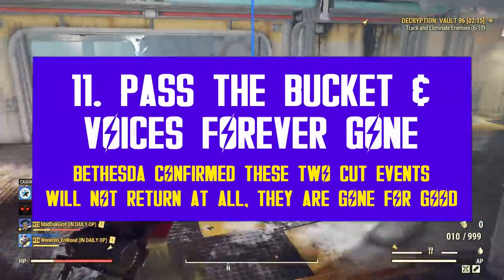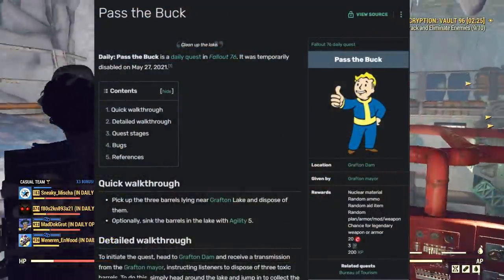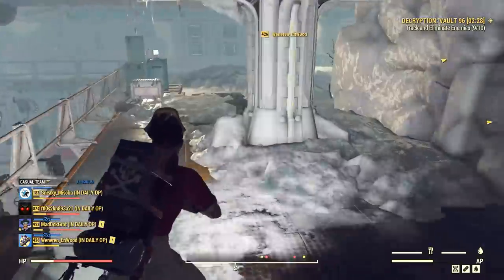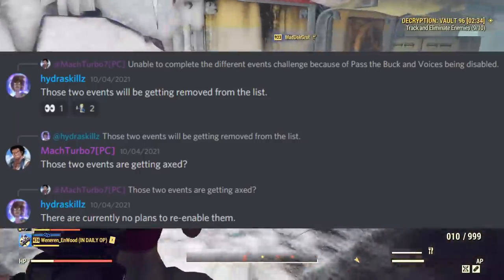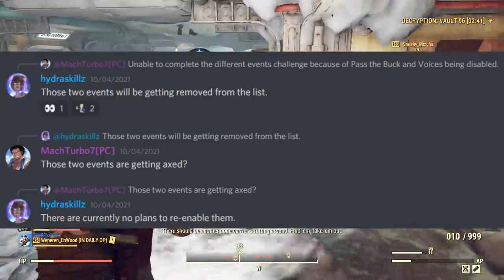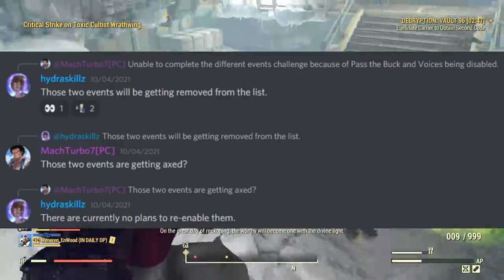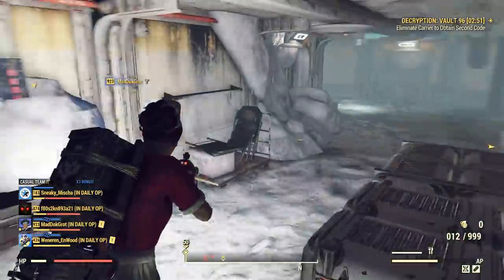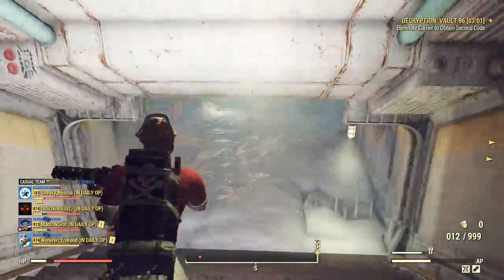The daily missions 'Pass the Bucket' and 'Someone to Talk To' have been disabled for many months. Players asked developers if they intend to bring those back, and sadly the answer is no — Bethesda does not intend to bring either of those two daily quests back into Fallout 76. As best I recall, they were disabled to block major exploits. It seems the long temporary disables have just become permanent ones, so I don't think we'll ever see these two live again.